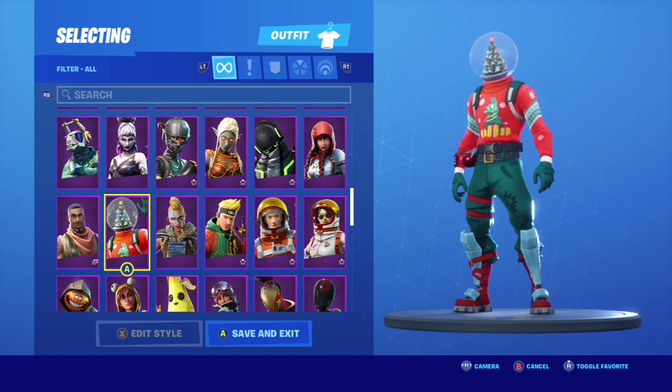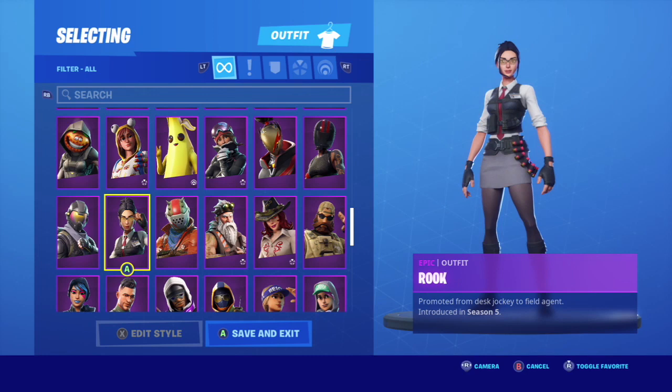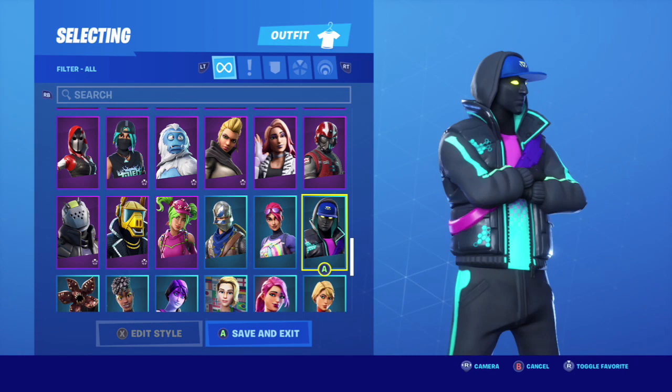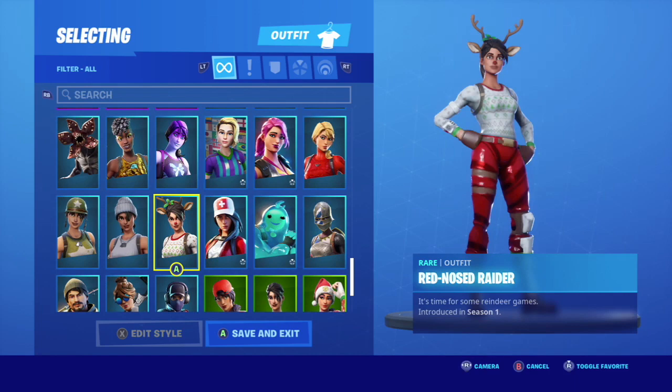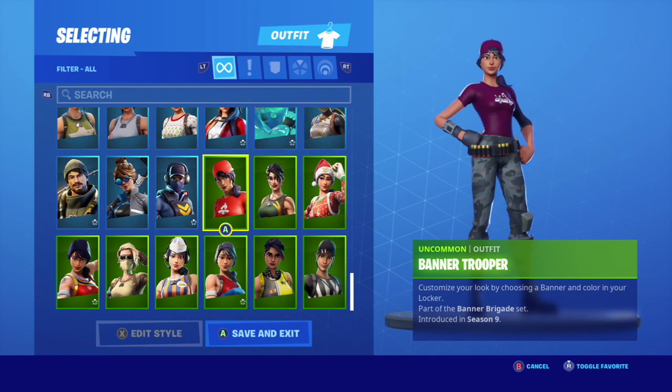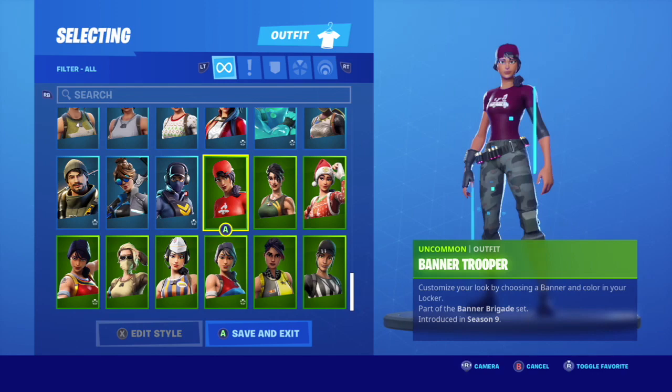I just bought this skin — the Globe Trotter or something — that was actually a really good skin, I really like it, and I did buy that. Coming down to the blue skins, a lot of these are purchased except the Knights and the battle pass skins from this season. Cryptic is actually a really nice skin too that I just got. A lot of these like the Demogorgon you get from the item shop, and a lot of the green skins from the item shop as well.